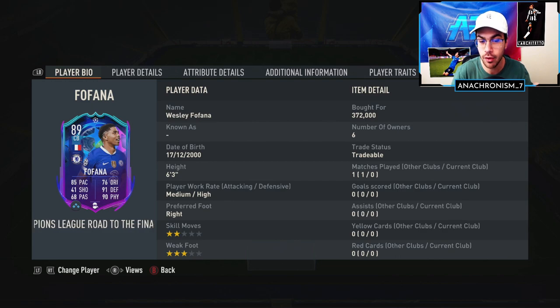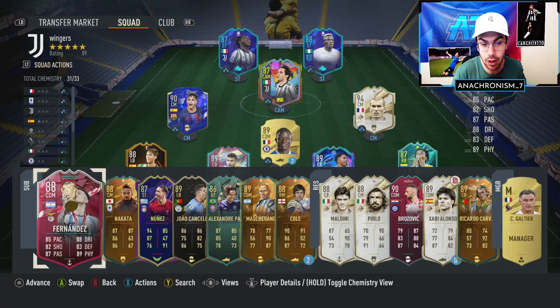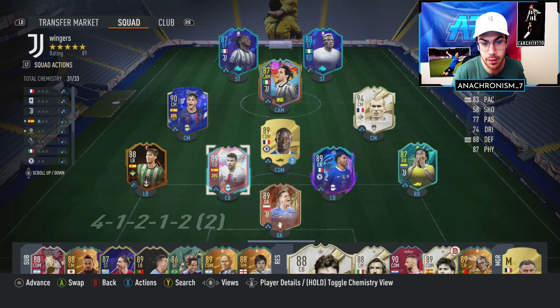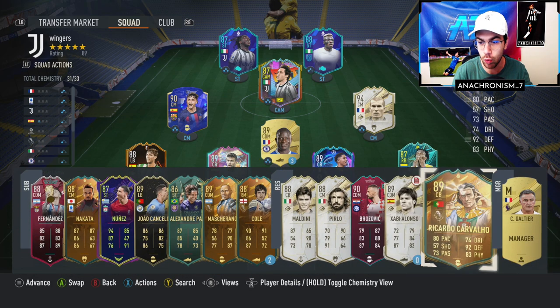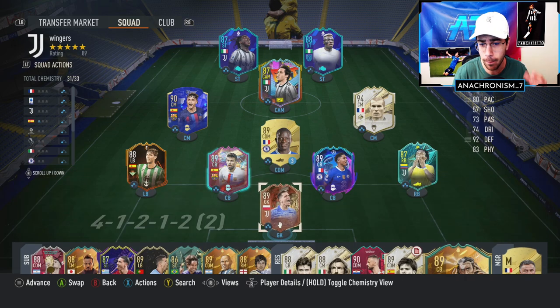We are going to be comparing him to some other really good center backs I've tried out — guys like this Maldini card, who's just ridiculous; this PK card, 89 rated, that I've been using a lot recently, who's just a menace in game; this 89 World Cup hero Carvalho; and Team of the Year Virgil van Dijk, who's just an absolute monster, one of the best center backs in the game. Lots of guys to compare Fofana against. Let's take him into Foot Champs and see how he does.